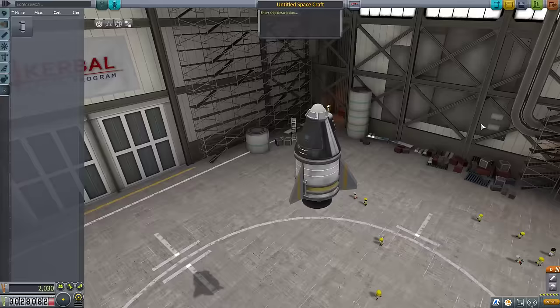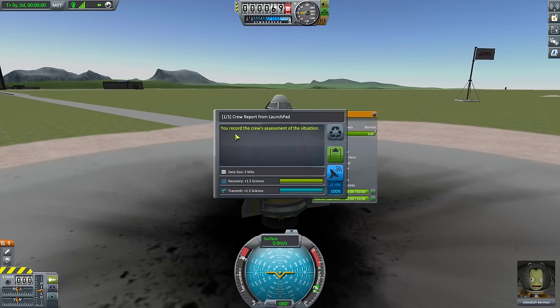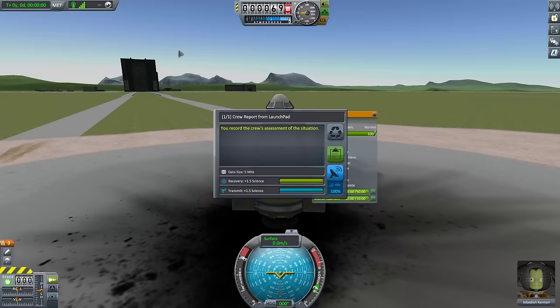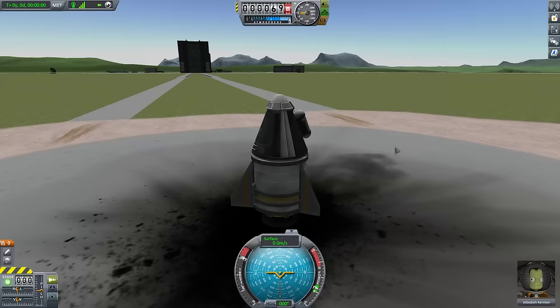This vessel — I'm not even going to bother naming it. We're going to throw it on the launch pad, and we're not even going to launch it the first time. We've got Jebediah in here. We're just going to make sure all the systems work — get a crew report from Jebediah, record the crew assessment of the situation. Notice things have changed a little bit over here — this is our signal strength to the Kerbal Space Center. We are correctly receiving data from Kerbin itself. We have a direct connection there, but no ability to transmit because we don't have an antenna.